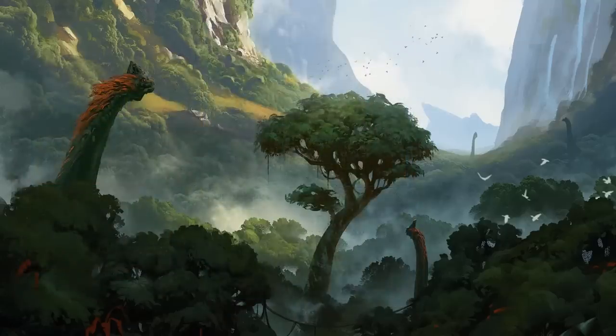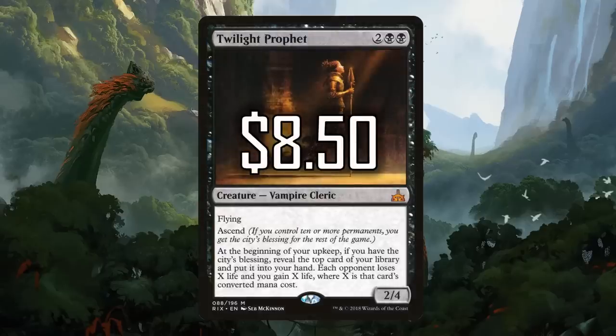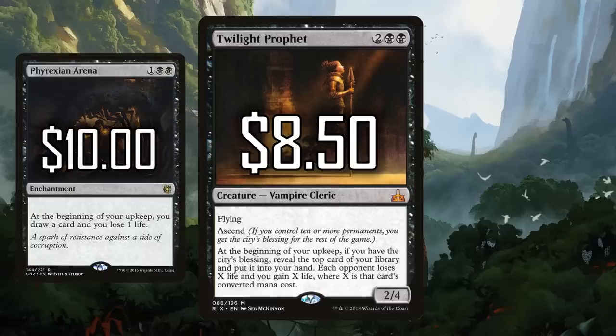Next up at number seven, we have one of the most expensive cards on my list: Twilight Prophet. Two black black for a 2/4 flying vampire cleric — great for cleric tribal decks. It has Ascend, and at the beginning of your upkeep, if you have the City's Blessing, reveal the top card of your library and put it into your hand. Each opponent loses X life and you gain X life, where X is that card's converted mana cost. Twilight Prophet might not break into other formats because Ascend is difficult to get, but in Commander it's almost a given. The card draw is amazing, and the damage it can do is insane — it can help you pull away from your opponents. At $8.50, it's a steep price, but when you compare it to the $10 Phyrexian Arena, it might be a really solid pickup.